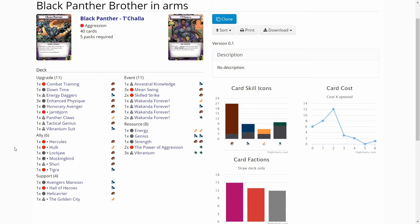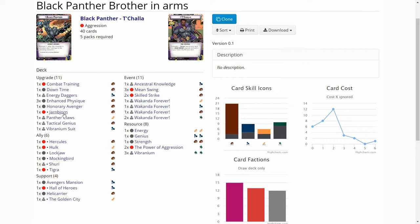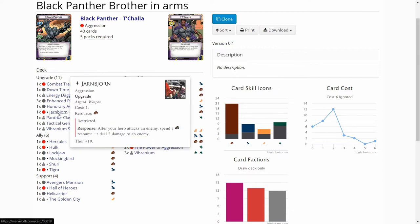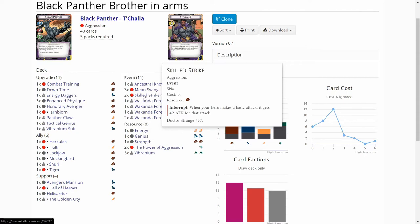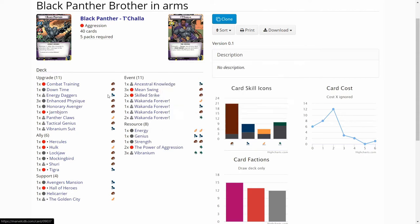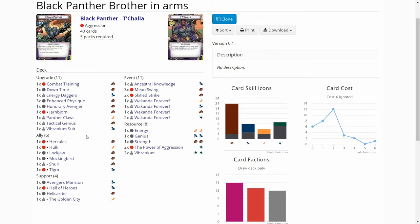Mean Swings work really well in Black Panther. Black Panther has a few different weapon upgrades, and there is Yarnborn which you can exhaust to trigger Mean Swing. There are also a couple of Skill Strikes that are really effective when you are basic hitting with the hero. The deck has Hercules as an ally. If I were playing Ultron or Muchachan formula, Hercules would be better, but let's see how he does.